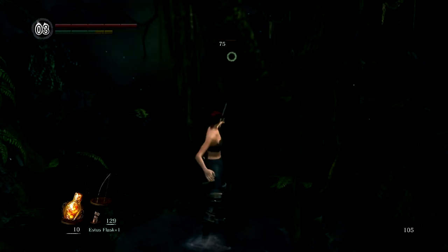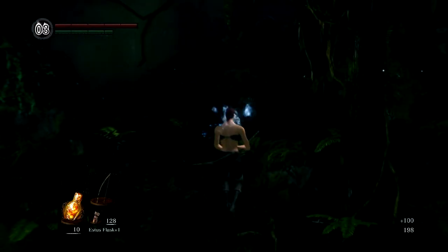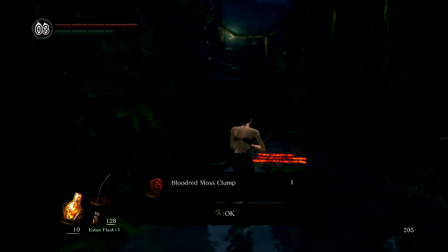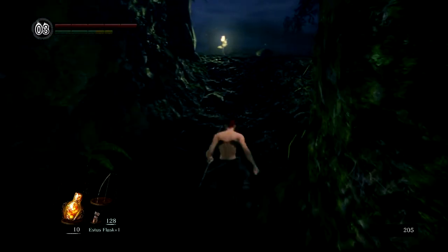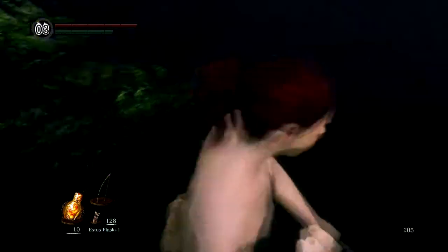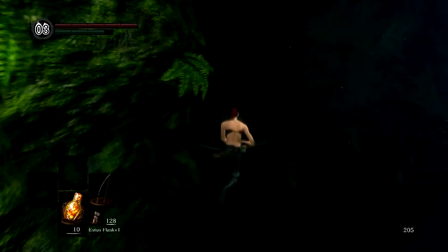It has killed me many times before in other playthroughs. Thankfully they have a high chance of dropping blood red moss clumps and also purple moss clumps to deal with poison. So if you need to farm those before heading into a dangerous area, that's not a bad idea.